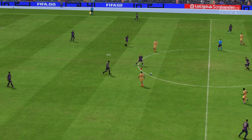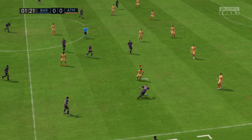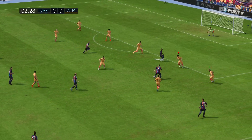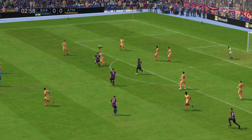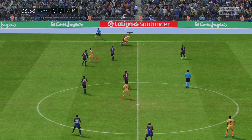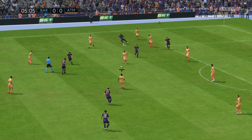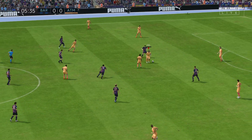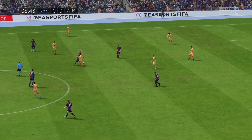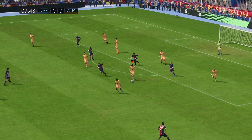And the match begins. Rafinha... onto De Jong... Rafinha... and blocked for now. They've won the ball back quickly. Jimenez. Marcos Llorente has it, and given away by Atletico. Here's Lewandowski — good numerical situation, but really sticking to the task defensively.